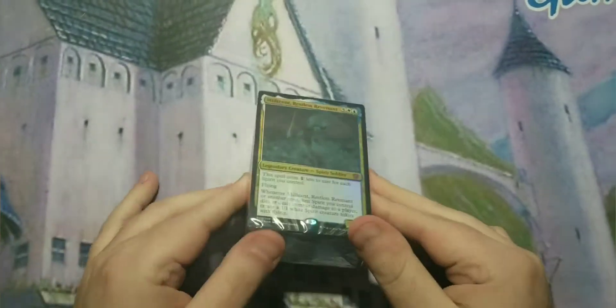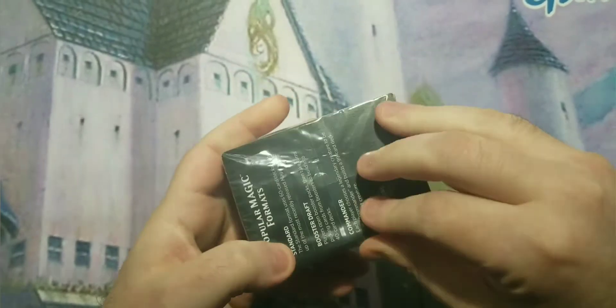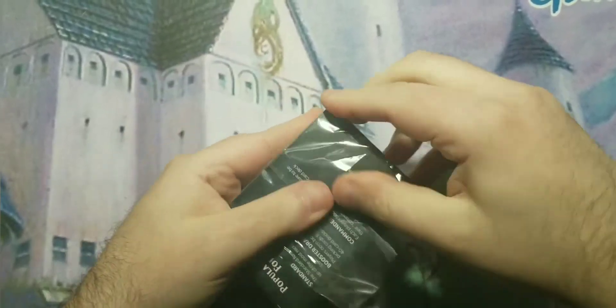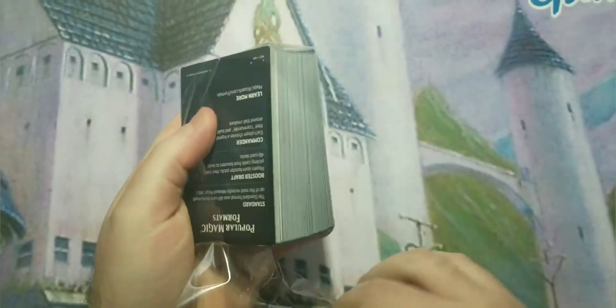Finally, the most important part is the deck itself. Let's open it up and see what's inside. I'm going to show you what's in here — I'm not going to read off every single card — and then I'll go into the upgrade guide.